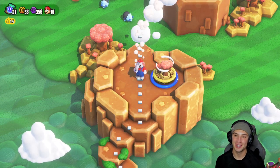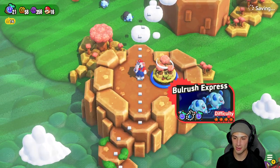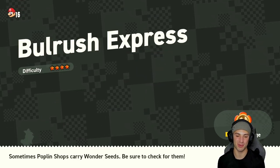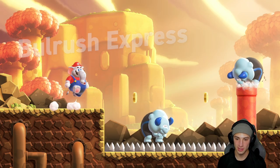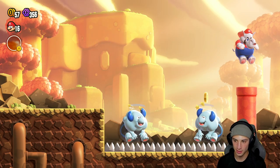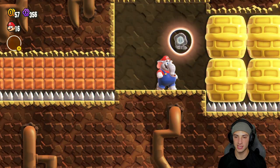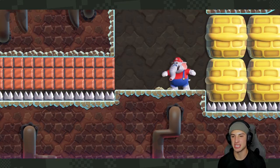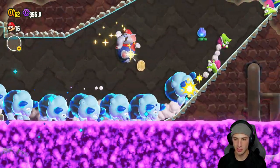If you guys do not know, some levels have secret exits and secret flagpoles. If you see a red flagpole, you found it! What they do is open an alternate path and let you do more levels - so cool. I do want to redo that level so I can get the original wonder seed, defeat the original flagpole, and we missed out on two of those coins. I'm gonna go back to Bull Rush Express and give it one more try.